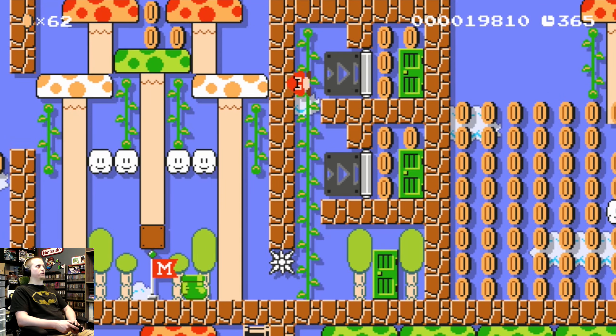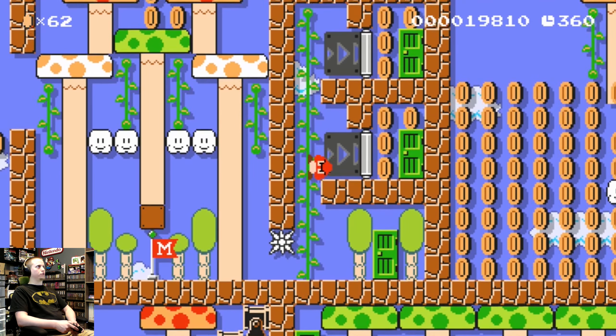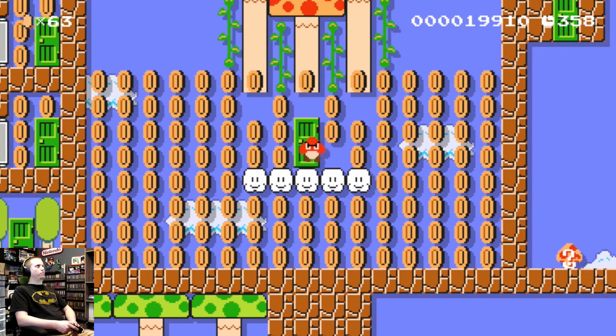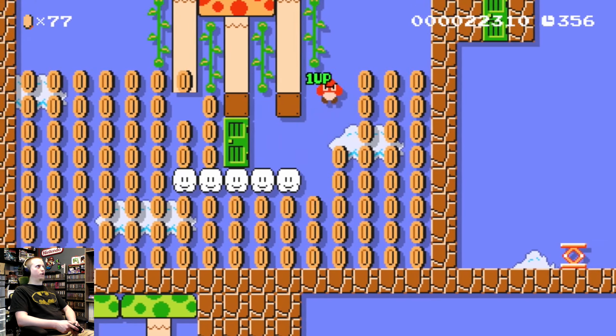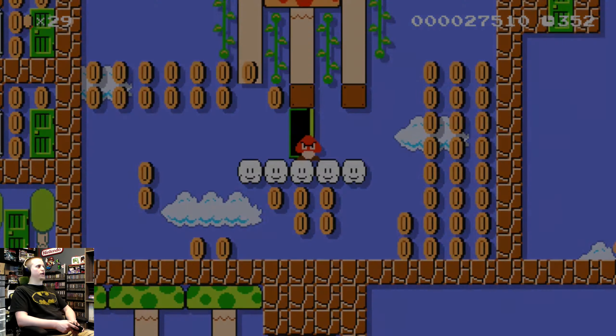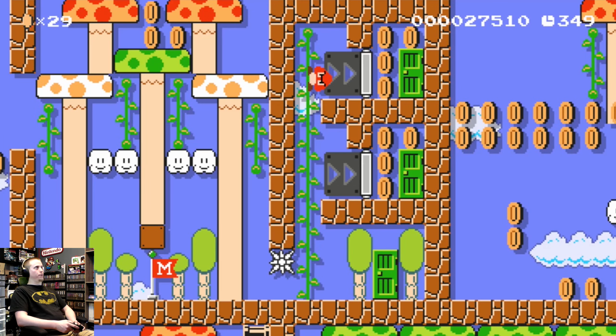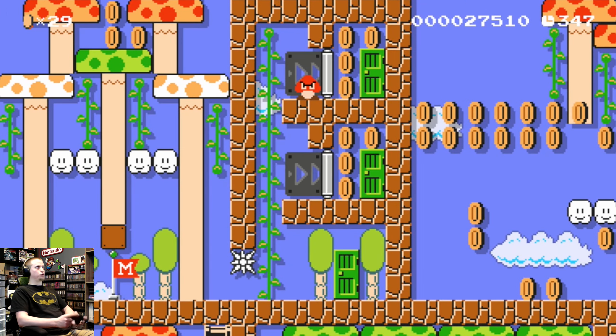Now we have three paths here — wait, do we? Nope, this one just takes you to a place where you can get power-ups, coins, and stuff — a nice little diversion. So we actually have two different paths, and both will lead you to the exit but each one takes you a different way. Let's try this one.